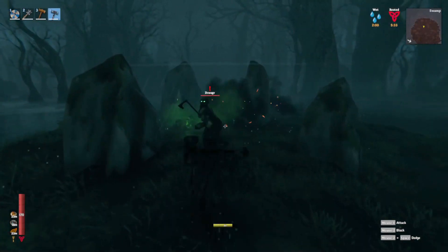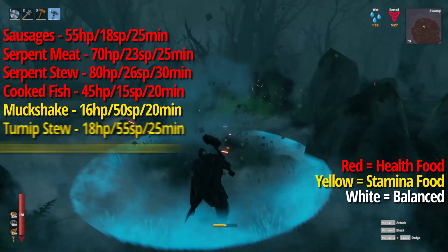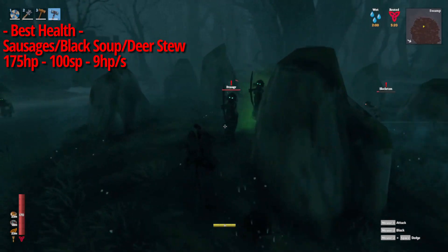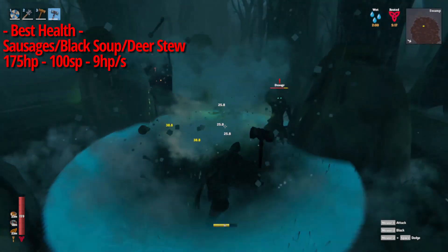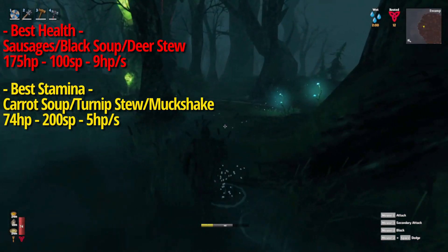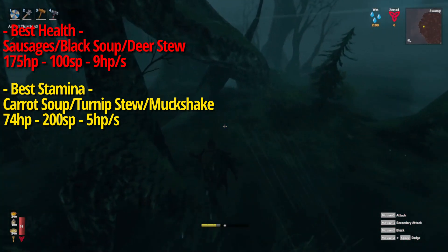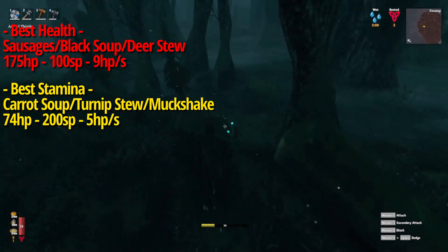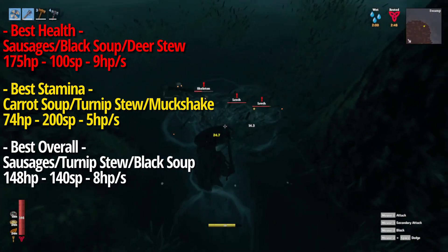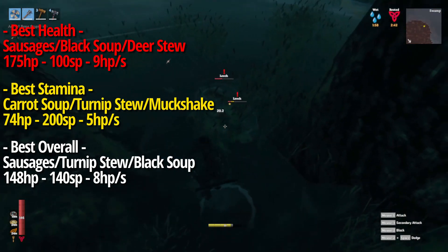The swamp or the iron age will unlock sausages, serpent meat, serpent stew, fish, mug shake, turnip stew, and black soup. For the most hit points, mix sausages, black soup, and deer stew, giving you 175 hit points, 100 stamina, and 9 hit points on health regen. For the most stamina in the iron age, mix carrot soup, turnip stew, and a mug shake, giving you 74 hit points, 200 stamina, and only 5 health regen. The most balanced setup would be sausages, turnip stew, and black soup, giving you 148 hit points, 140 stamina, and 8 health regen.